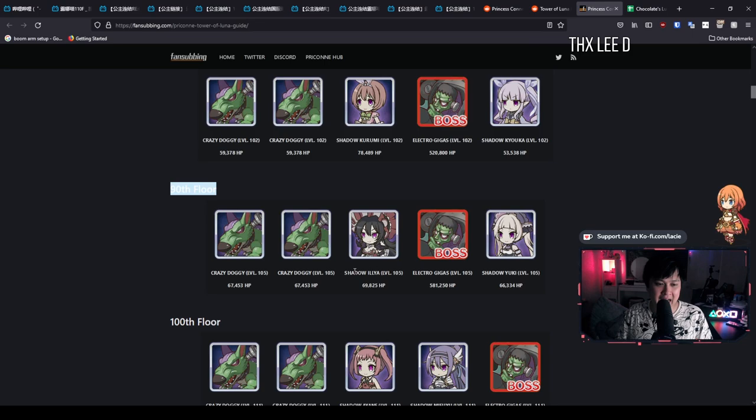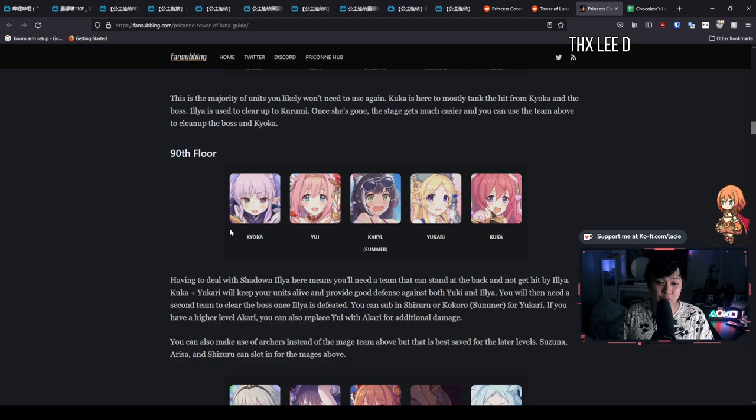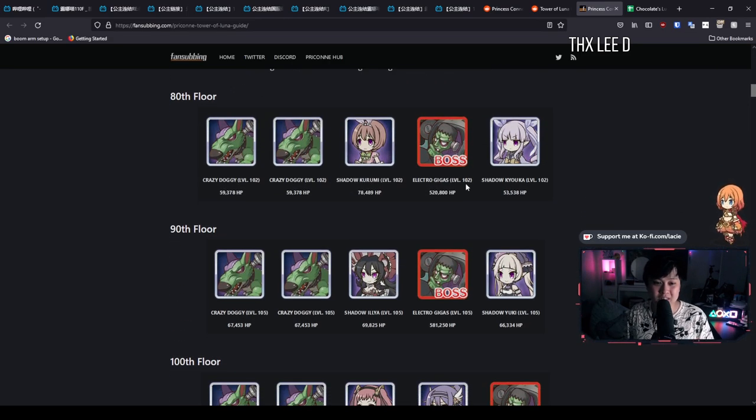For example, on the 90th floor you have Shadow Ilya, and we already know that Ilya is going to be such a headache for tanks up front. That means we should 100% be running a Kuka, and if you don't have a Kuka available, it's probably going to be a Jun. Ilya attacks the front to the midline, so you're probably not going to be using Makoto or Kari. If I scroll down to the 90th floor, that's exactly what I'm talking about — nobody in the front line, a little bit of healing, and Kuka in the front taking that Ilya. If you want to be creative, look at the different bosses or units that appear on boss floors and plan accordingly.